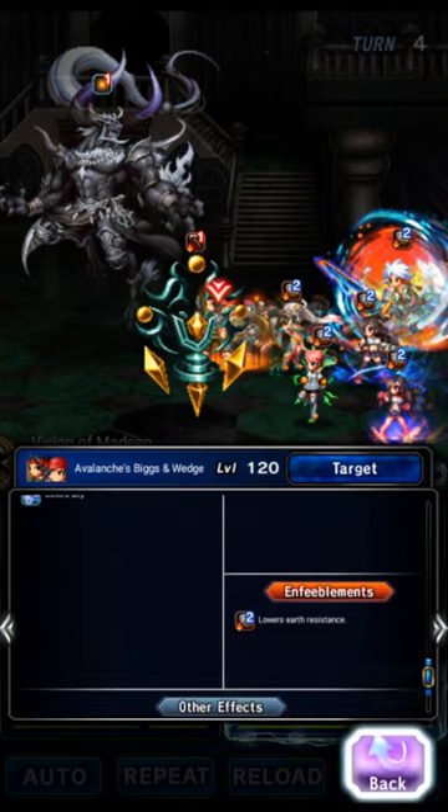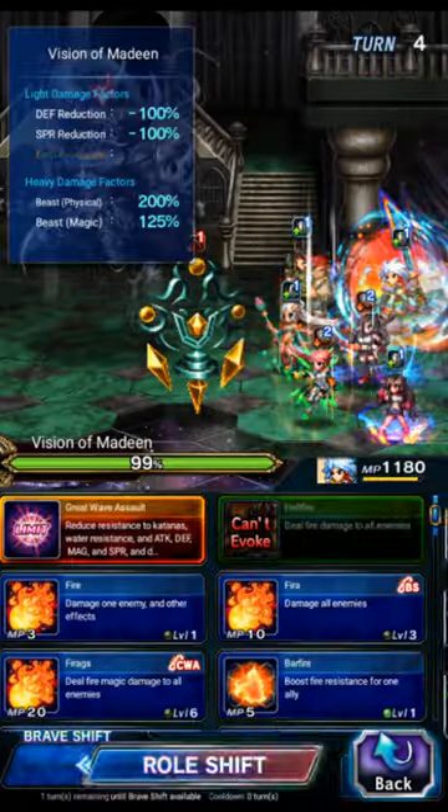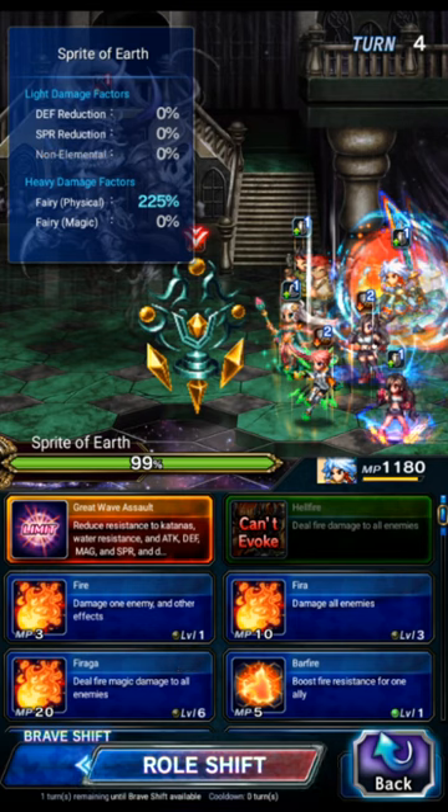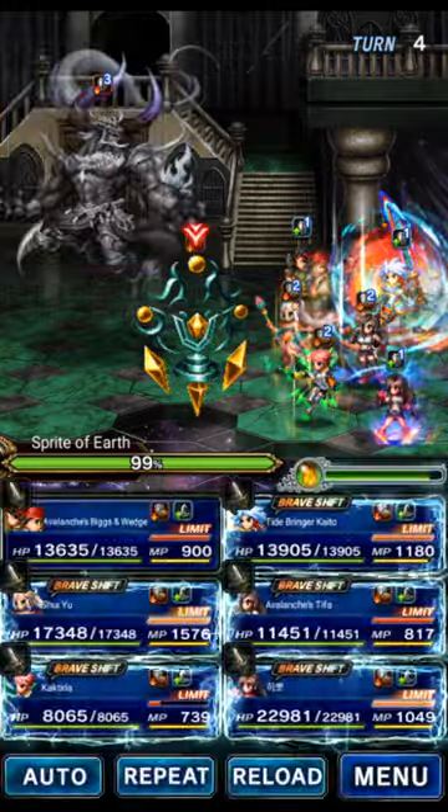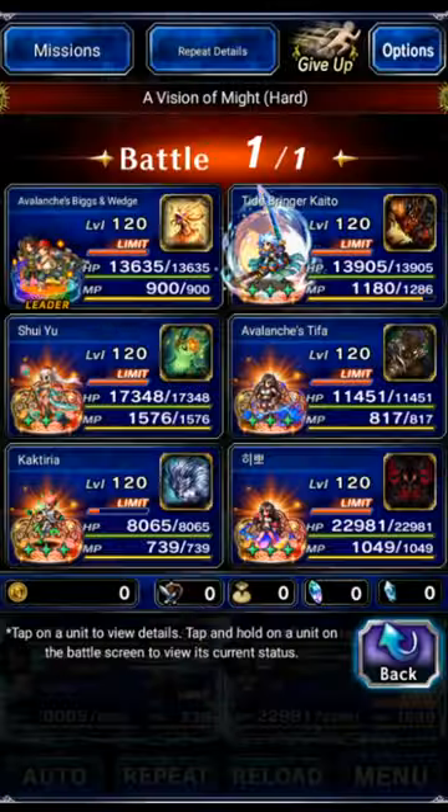If all six copies bounce to the same target, you'll have bad luck — do the fight again; it'll almost never happen. Both targets should almost always be broken. And... unbelievably, it looks like we literally hit the one-in-a-billion chance — all six copies bounced to the same target. One enemy got the negative 100% defense and spirit break, but the other did not. I have to rerun the fight. I cannot believe what are the odds of that — all six copies bouncing to the same target, a 50% chance six times in a row. I've never seen that happen even on the JP server.